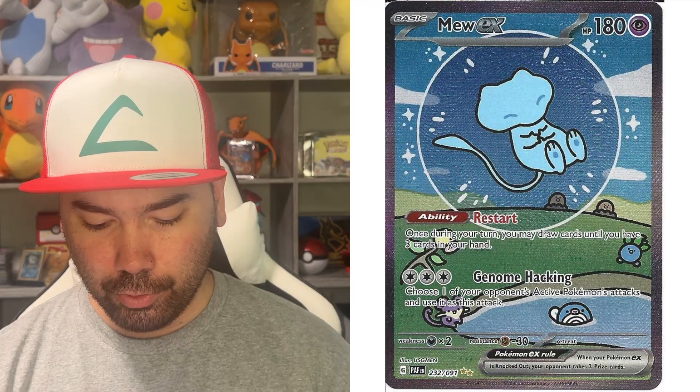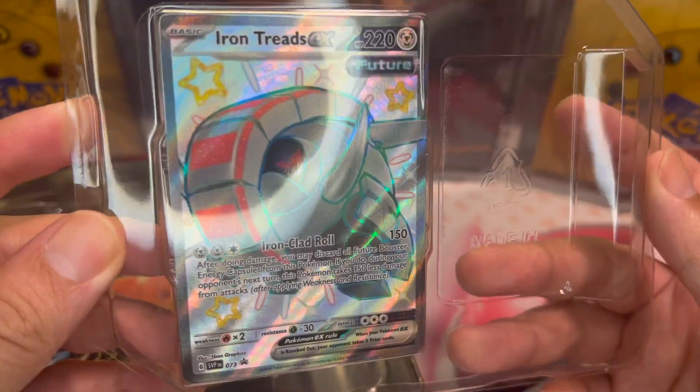There are many other cards other than the Charizard SIR I want. I want to get the blue SIR. I did pull a Mew, but it's not the Mew I want — I want the blue Mew. I also wouldn't mind pulling the shinies: either Charmander or Charmeleon.